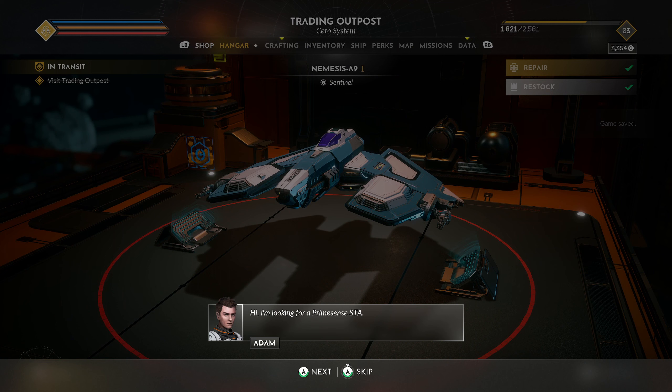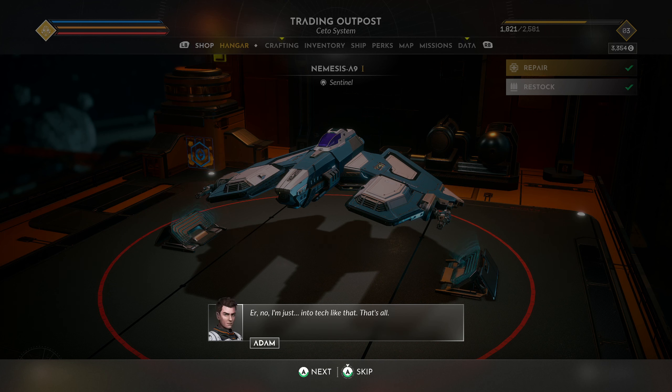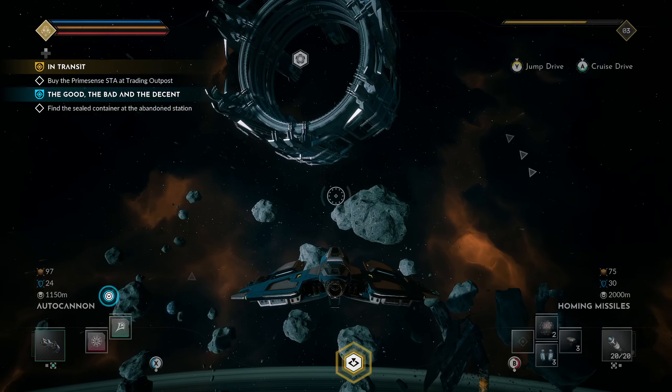I'm looking for a Prime Sense STA. That's a pre-war model, quite rare, but they have one in stock. How much? 4,200. I don't have that much. Do you happen to be a contractor? No, I'm just into tech. That's too bad — they could pay me 2.5k if I do a little job. What do I need to do? Deliver a small package to a customer. Sure! The package is at an abandoned station nearby. We've got a new mission — find the sealed container.